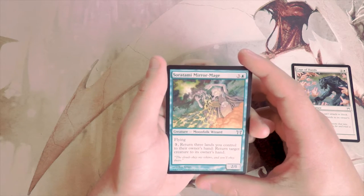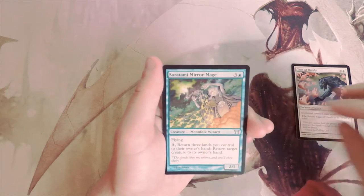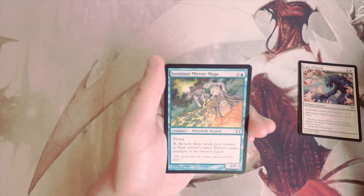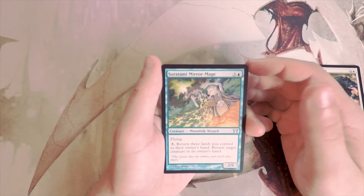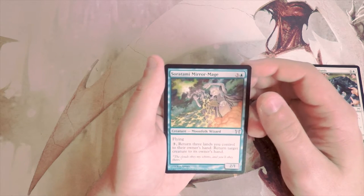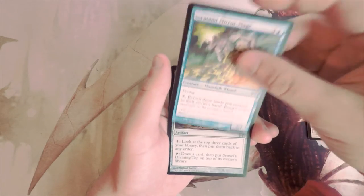Our first uncommon, Satsami Mirror Mage, is a 2/1 for four with flying. You can pay three and return three islands you control to their owner's hand to return target creature to its owner's hand. It's interesting that you can repeatedly bounce stuff, but it's a pretty high cost. I don't know that I really like it more than Cage of Hands.